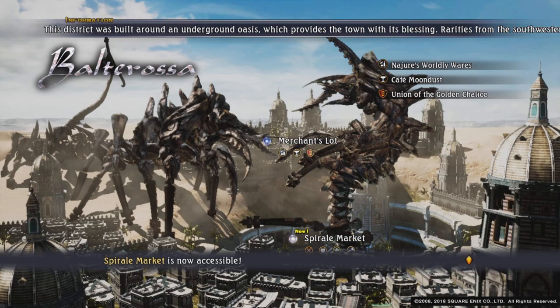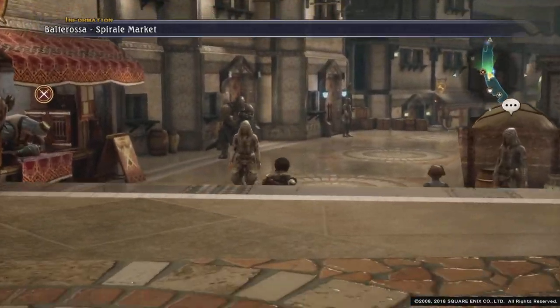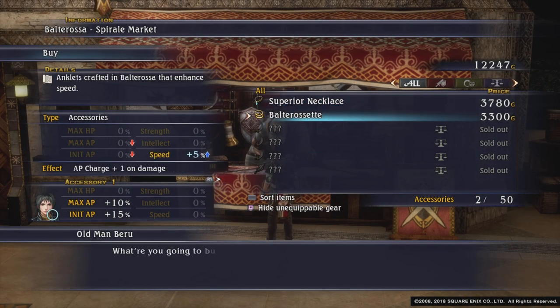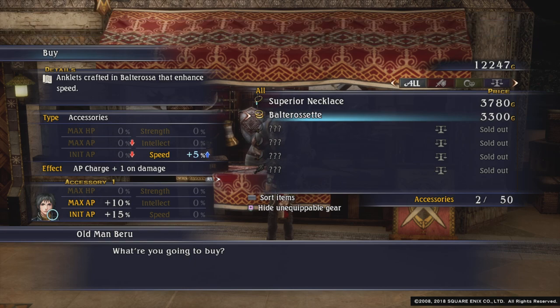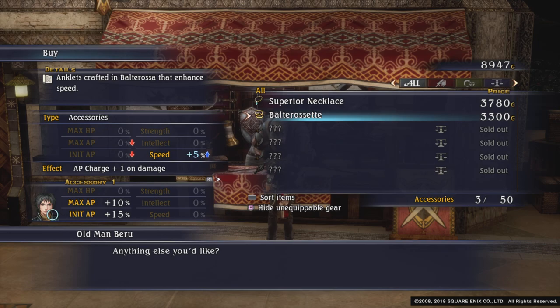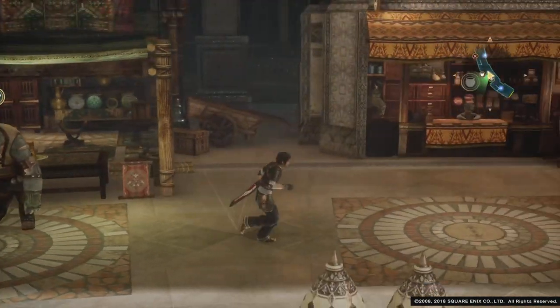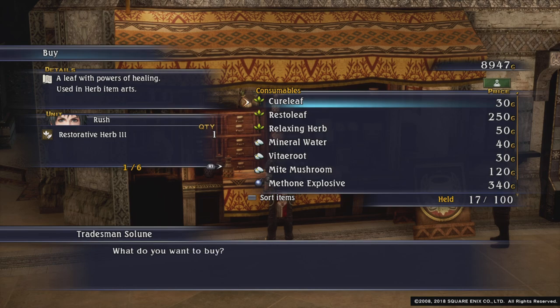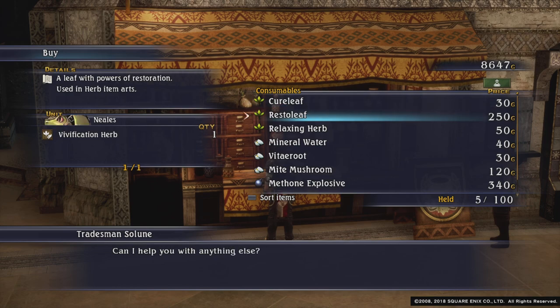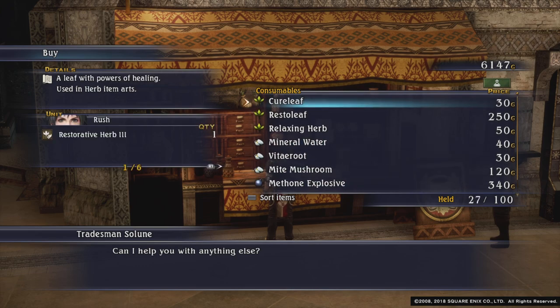Now what we want to do is go to Spiral Market because we want to buy the Baltero Z for David. This accessory here — you see it says AP charge plus one on damage. That means when David uses his Gae Bolg, he will get back all of his AP, which will allow him to cast Gae Bolg multiple times. Very handy accessory. While we are here, let's just get a few more herbs — ten of them I think. That'll do for now.